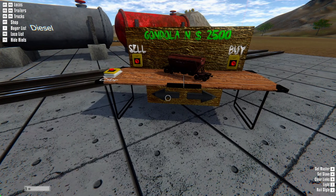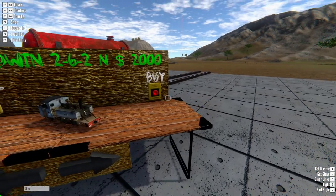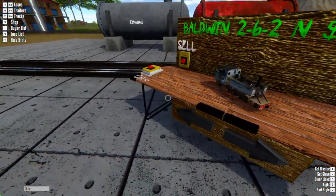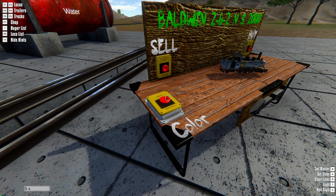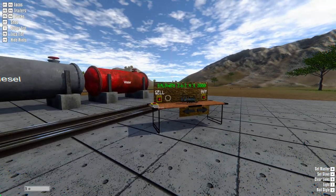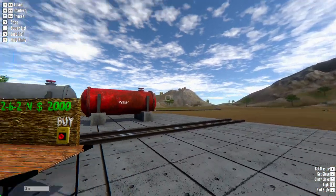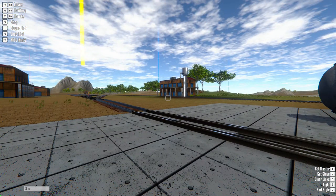You can purchase any of the equipment you see here as long as you have enough money, just by going over it and clicking the buy or sell button. And if it has a color variation, you can click on the color and it will change it. I have already purchased my locomotive and we also have track set up to the first two freight locations, which we are going to jump right into now.